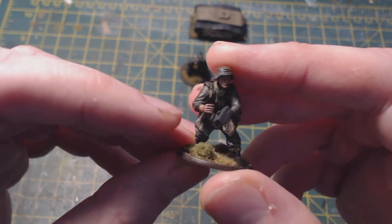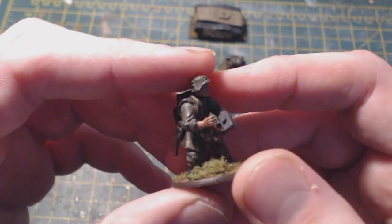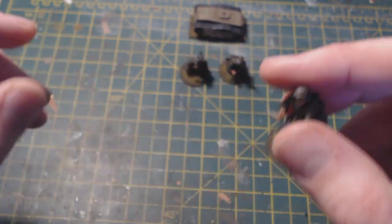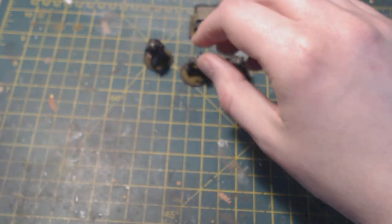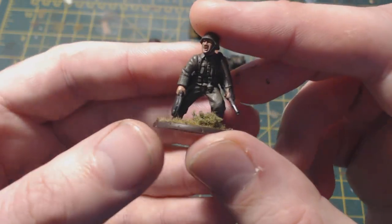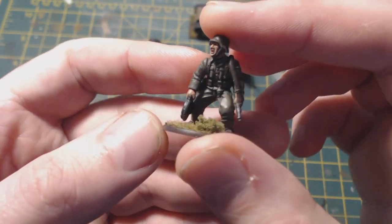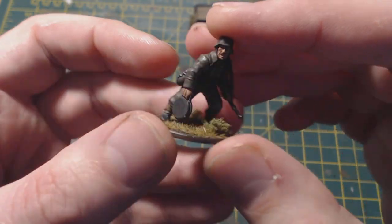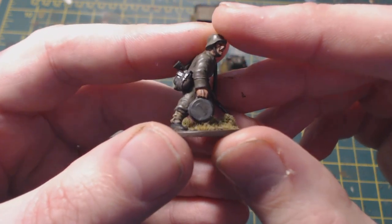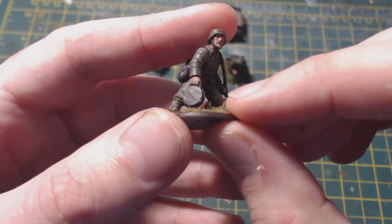Another crew member looked like he was carrying a spool of wire, since the Goliath is wire-operated. I remembered I had arms left over from the Winter Germans box, and there was a Teller mine — I cut off the top bubbly bit, smoothed it down, and it looks like something you'd have wire rolled into. The box had a winter German arm, so he became the second crew member.